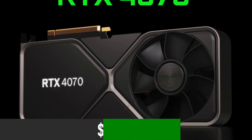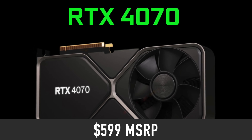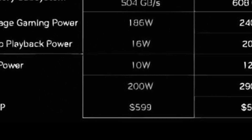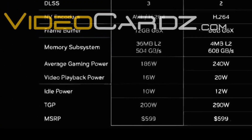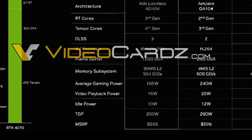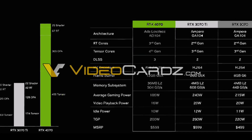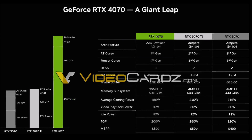It is official. The RTX 4070 MSRP is $599. This information comes from what appears to be a leaked slide from an official NVIDIA review guide. It is not surprising that such a document has leaked. The RTX 4070 will launch in less than two weeks on April 13th. As a result, product samples and review guides are being sent out to the press, which increases the chances of an information leak — and as you can see, it just happened.